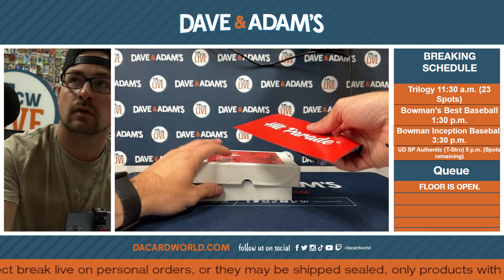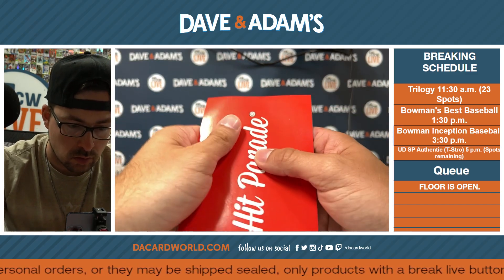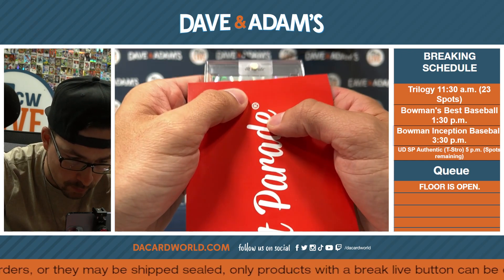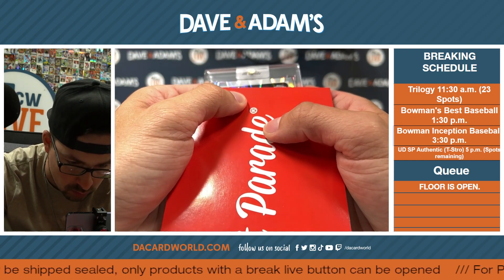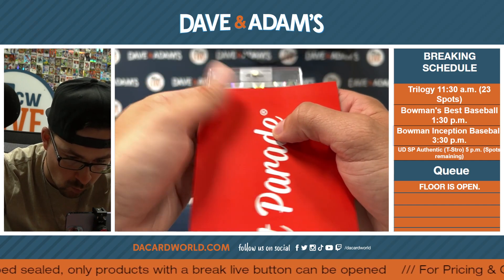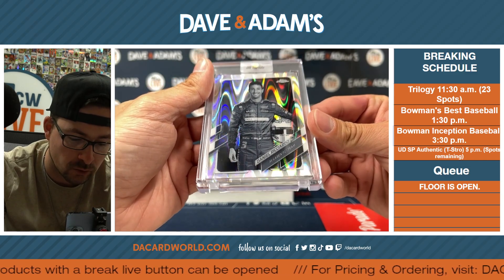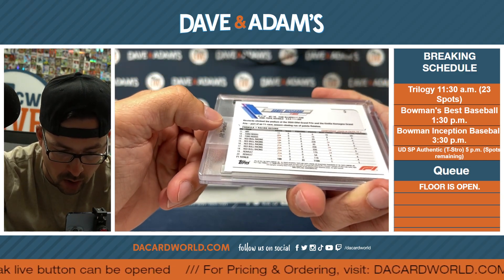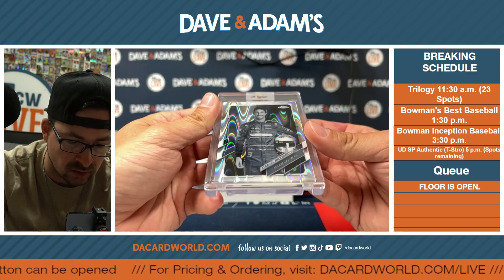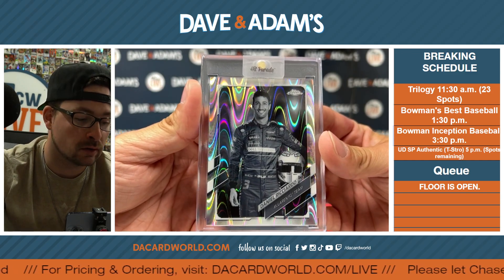Next one. Next one and then we got a slab. Looks like it's a black and white ray wave — it is Daniel Ricciardo, Daniel Ricciardo of the McLaren F1 team. Un-numbered on that one, but still a nice black and white ray wave. Nice one right there, MJ.